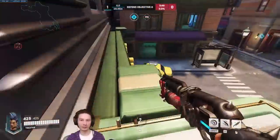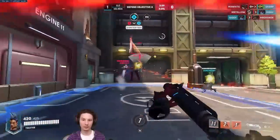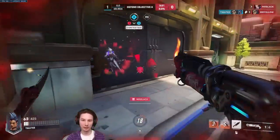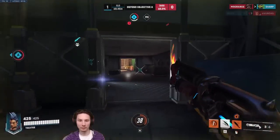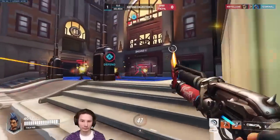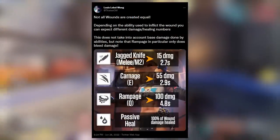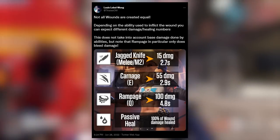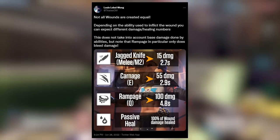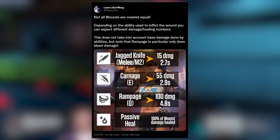Looking at her passive, Adrenaline Rush: the different abilities that Junker Queen uses apply wounds, and 100% of the damage done via wounds — the ticking bleed damage on enemies — will heal directly to Junker Queen's HP pool. Every time you hit people with the jagged knife, with carnage, or with rampage on multiple targets, your HP bar fills itself as the fight progresses. But looking at the numbers between wounds, there are key differences. The melee or jagged knife throw and pullback do 15 damage over 2.7 seconds, healing 15 HP over the same time. Carnage applies 55 wound damage over 2.9 seconds.